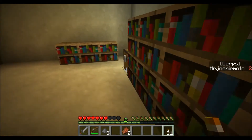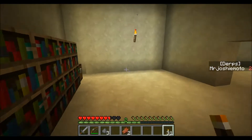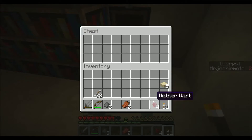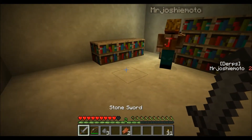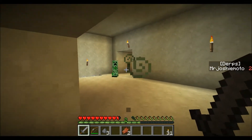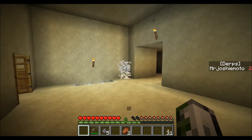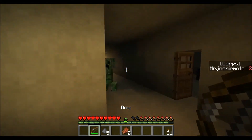Should we be taking everything with us — like this nether wart and this chest? No, I want to keep our inventory as empty as possible. Spider eyes, gunpowder, anything we won't use — leave it. My sword broke already — here, you can have this one.